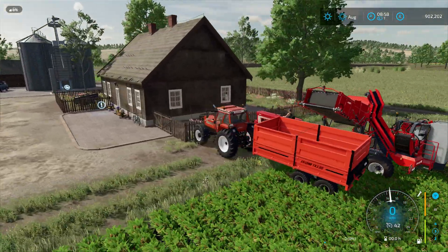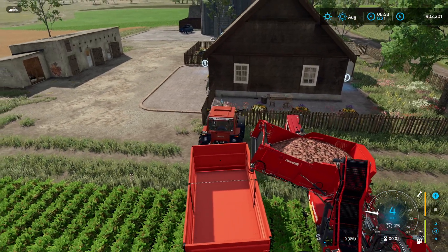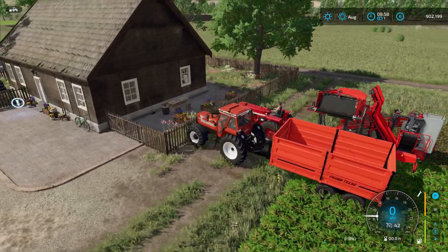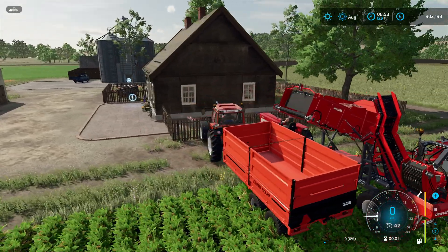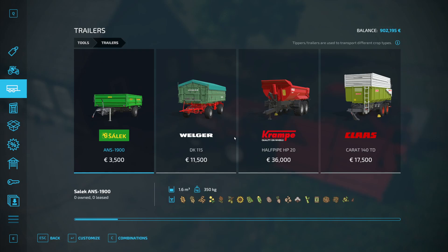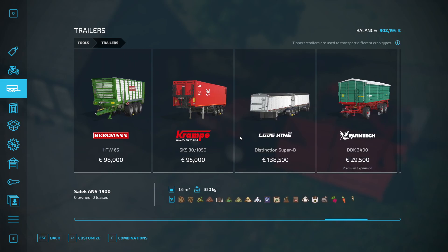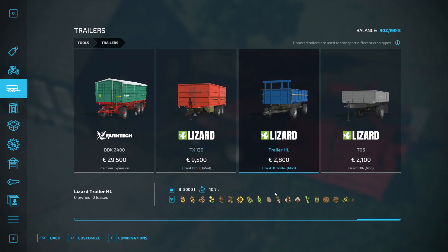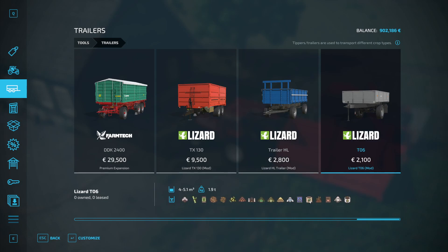So now here we are - no, maybe not close enough. A little bit closer, come on. What's wrong with this? Let's see - maybe this trailer is not good for carrots, that would be bad. Oh yes - no, this is really bad! Okay, I can use it for the grain but this is not good. So what is with this - this can take the carrots... no, this too? Okay let's check.